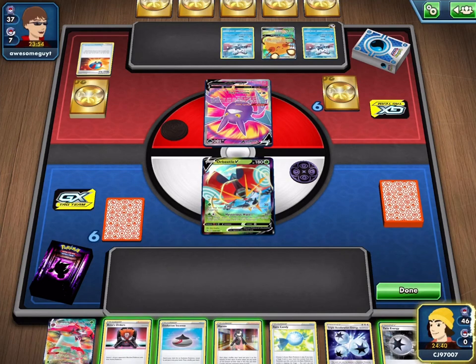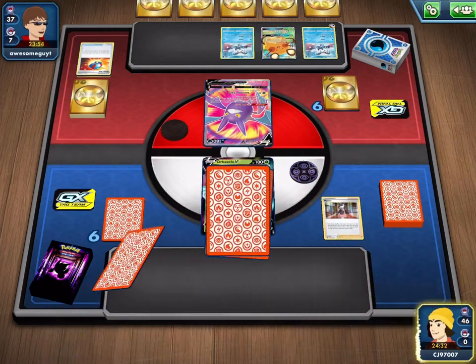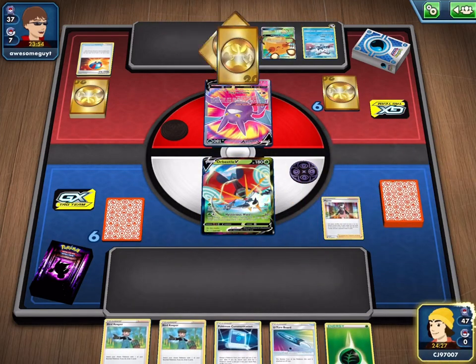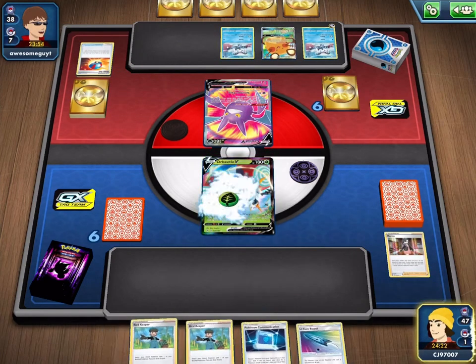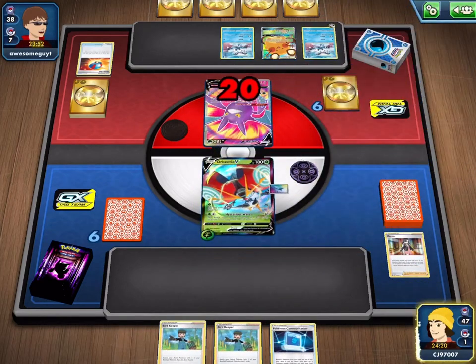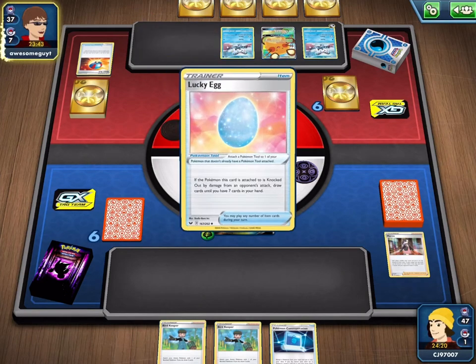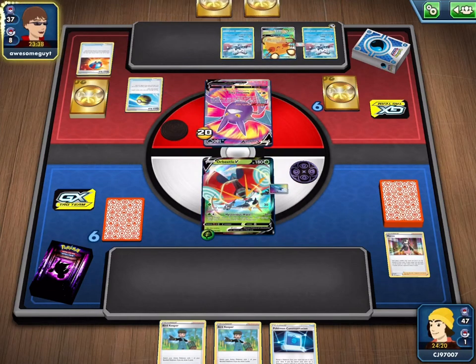We have a pretty dead hand, but we can at least deal 20 pitiful damage to my opponent's Crobat, and also get the U-turn Board down. If my opponent is able to draw fairly well then they could actually get a Knockout here — they just need to retreat, get the Mr. Rhyme, and have enough Ball cards in their hand. They're going for a Quick Ball to get a Yamper so they can at least get a couple of Ball cards back, but with a two-card hand I'm doubtful they're going to be able to get everything going.